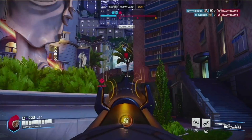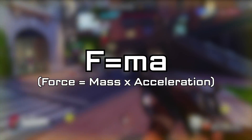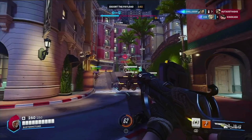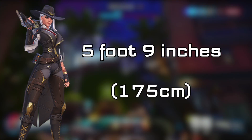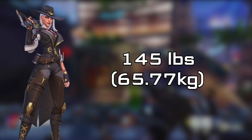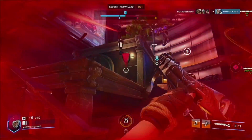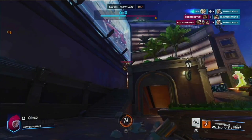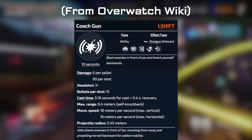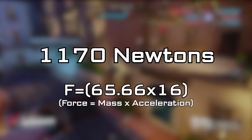So at a baseline, getting our force is as simple as F equals MA, where F is the force, M is our mass, and A is the acceleration. Ash, according to the internet, stands at 5 foot 9 inches tall, 175 centimeters. From there we can find the healthy weight of a woman at the same height, which according to the CDC is around 130 to 160 pounds. If we average that out and assume Ash is at 145 pounds — 65.7 kilograms — we get all the information we need to figure out how much force we need to launch Cassidy's worst enemy into the air. For Ash going vertically with this ability, she flies at 16 meters per second. With this, we would need 1,170 newtons of force to move Ash at exactly one meter per second.